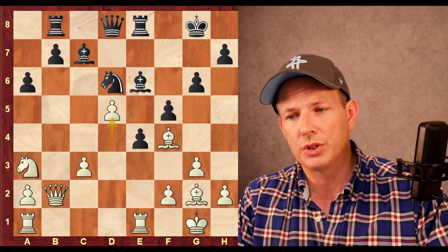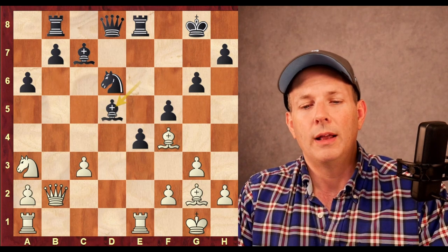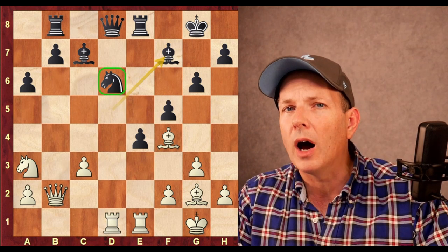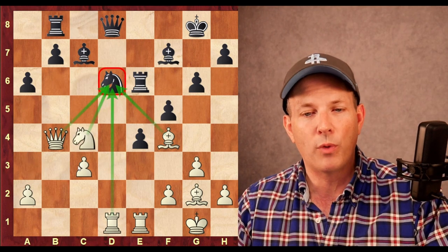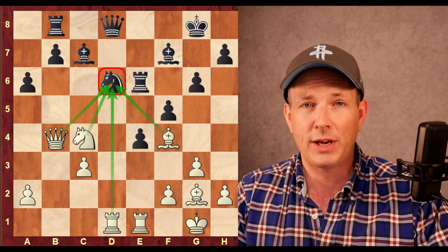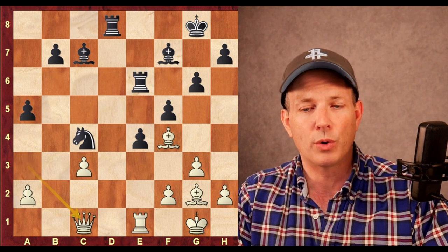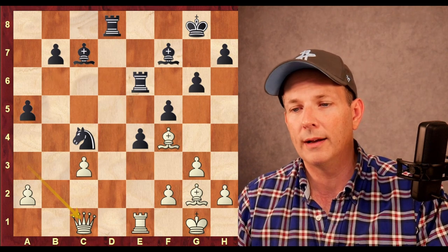D5 was Firouzja's next move — a really interesting decision. If instead he played Bishop takes D5, then Rook A to D1 pressures down the D5 file. When the bishop moves there's a pin on the knight, and Firouzja would pile up on it: first Queen to B4, three pieces hitting it, and after Rook to E6 to defend, Knight to C4 — four pieces hitting the knight. It looks like Black has just lost. As it turns out, there was a computer variation where Shankland could have saved himself with A5, hitting the queen. If the queen moves to A3, Knight takes C4; after Rook takes queen, Rook takes D8, and material is actually equal — a knight, rook, and pawn for the queen. But Shankland did not take that pawn; he retreats the bishop to F7.